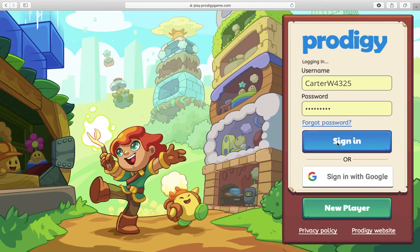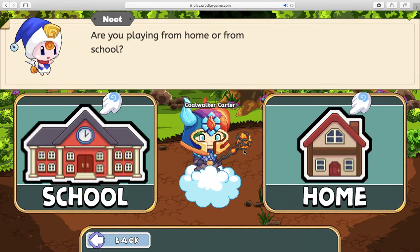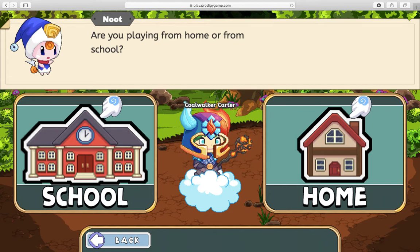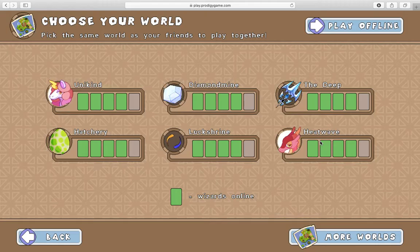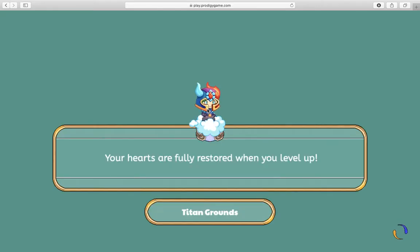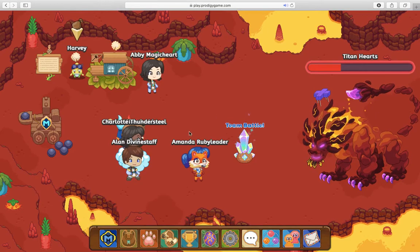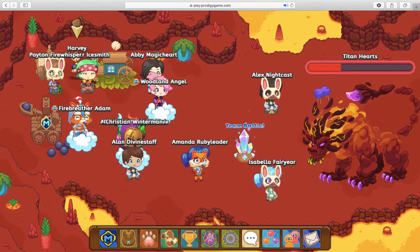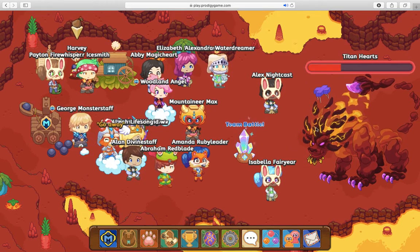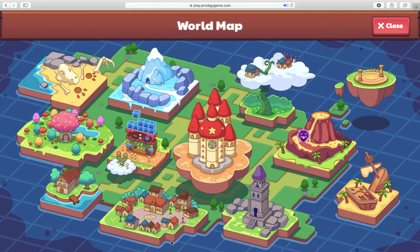Go ahead and sign in. You get to make a character, which is super fun. This cloud item you have to be a member to get, as is most of the stuff I have on except for one. You're kind of on these missions — well, not really missions — but battling the titan, you have to be a member to do that too. There are a lot of free features that you do not have to be a member to use.